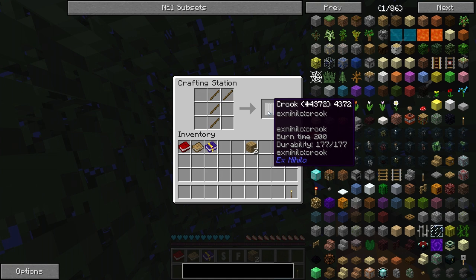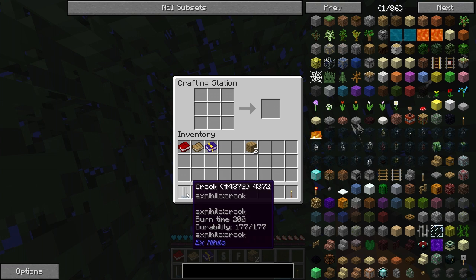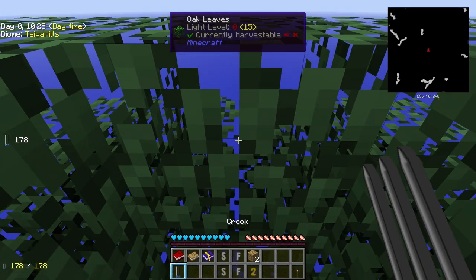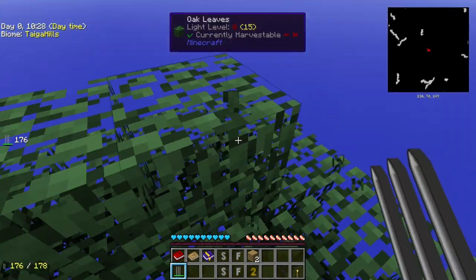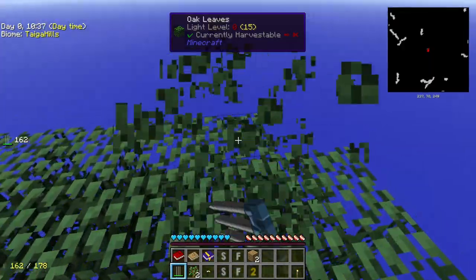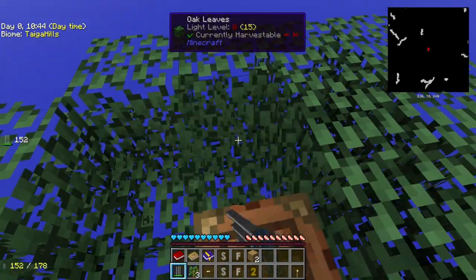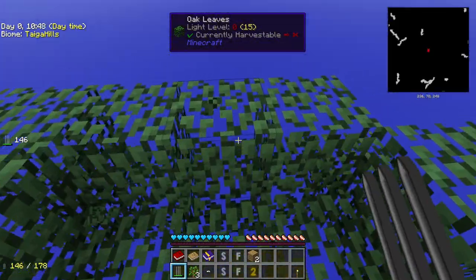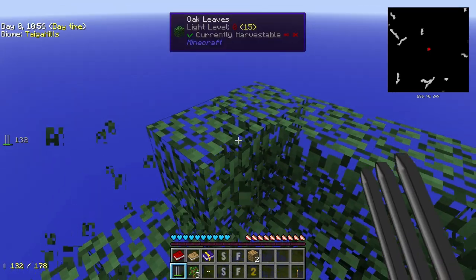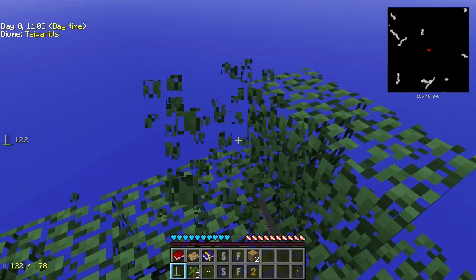This is a different texture for this tool, thanks to the resource pack. And with this tool — very, very important — we have a higher chance to get saplings. Maybe some of you already know it. We have a higher chance to get saplings — there you go, we got a sapling! Because if you don't get the sapling from the first tree, you're pretty much screwed. You don't have the chance to plant another tree, and basically it's game over. You will have to create another world and hope for a sapling. But with a crook, just left click — see what I'm doing? I'm left clicking on the leaves.